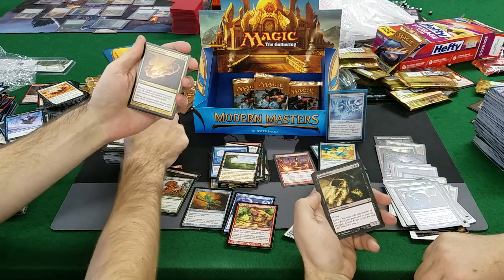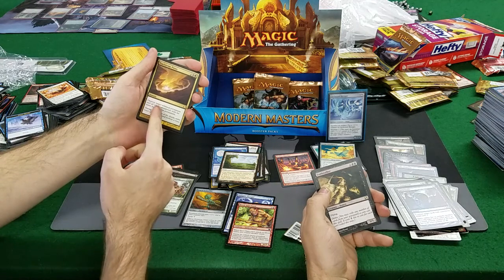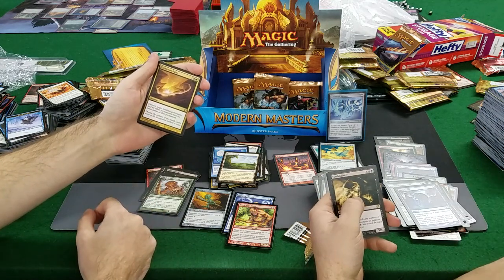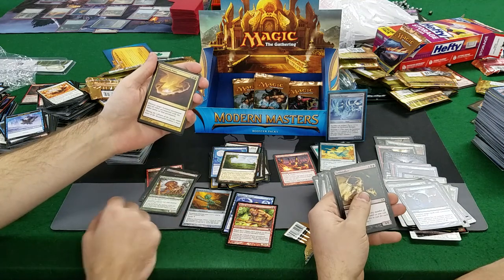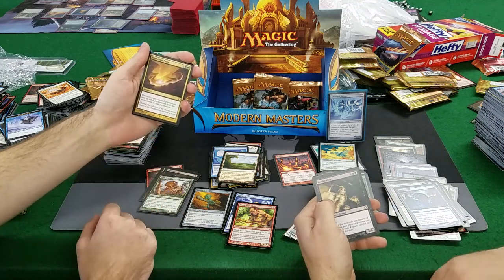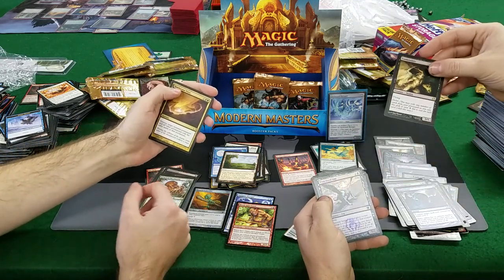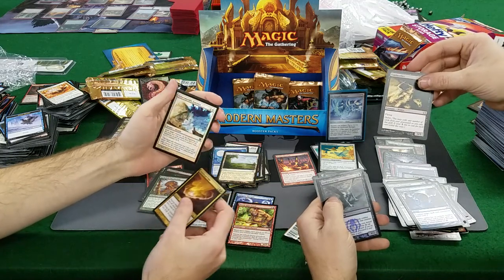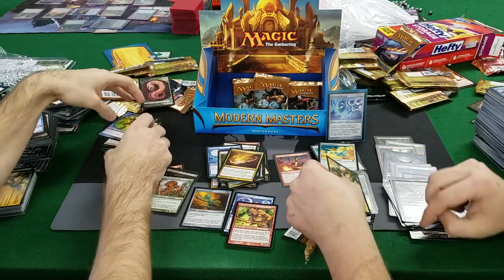Maelstrom Pulse! Desolate Stalker — okay, 5/5 Flyer with Delve, that's okay for 3. A Destroy and other names — oh yeah, Maelstrom Pulse is a good card. It's 3 mana to remove any permanent. It's better than hitting non-land — if it was land, you could get rid of all their islands. Oh god, what did you get? Foil Stinkweed Imp — okay. Foil Otherworldly Journey. Stinkweed foil is like 4 or 5 bucks.